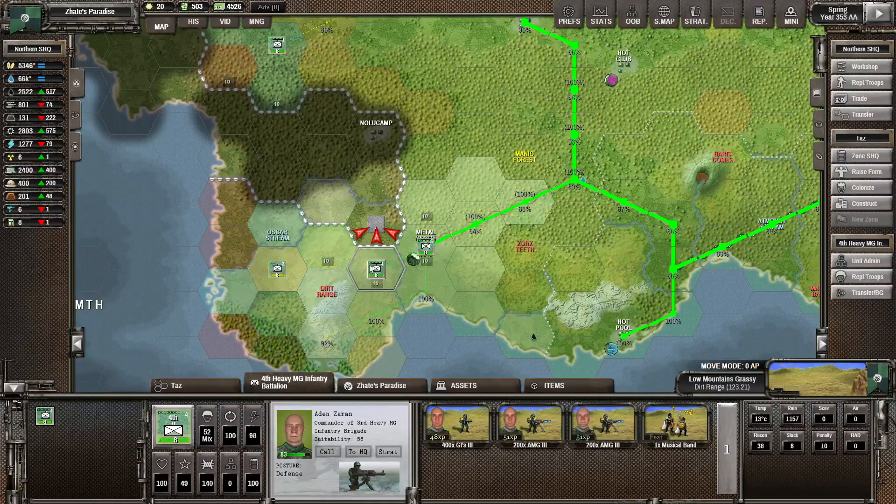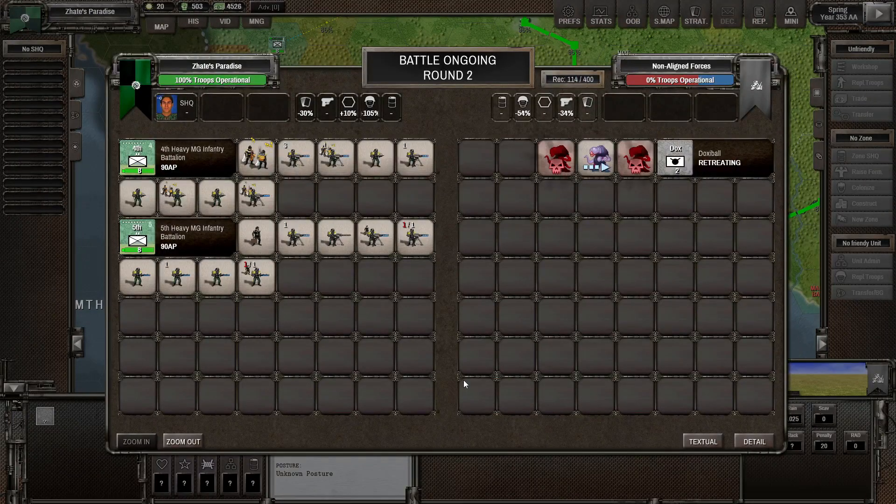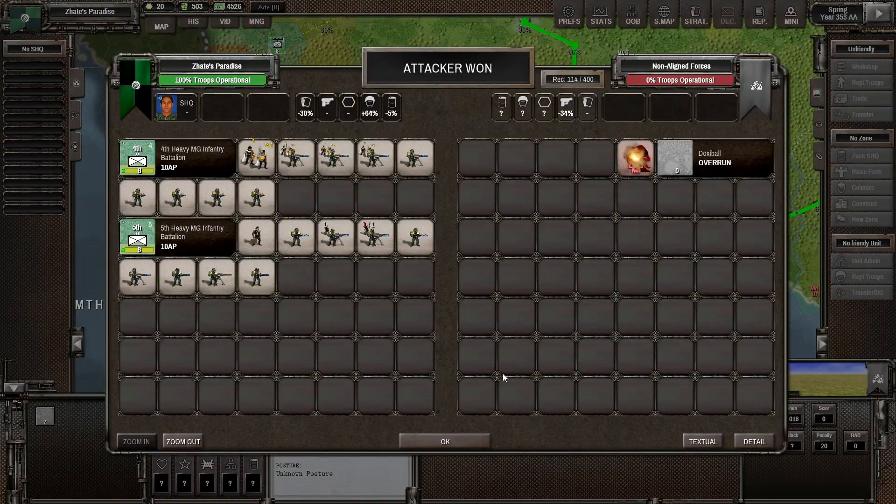I can probably go along the coastline and these two should be able to clear out the enemy here without too many issues. I'm just going to use both of these to attack it again. It's now finally destroyed.